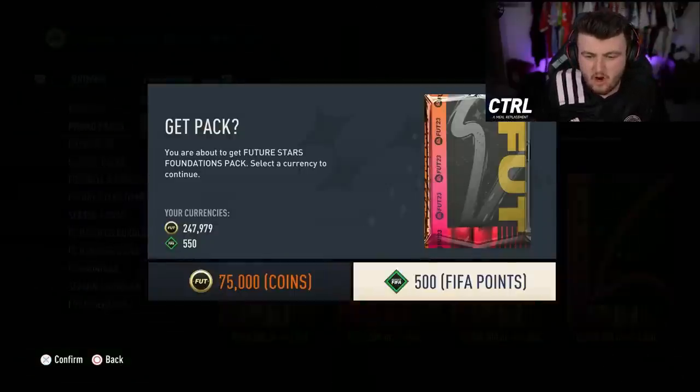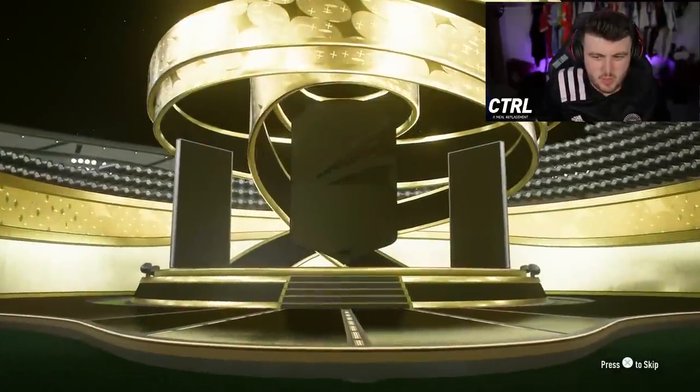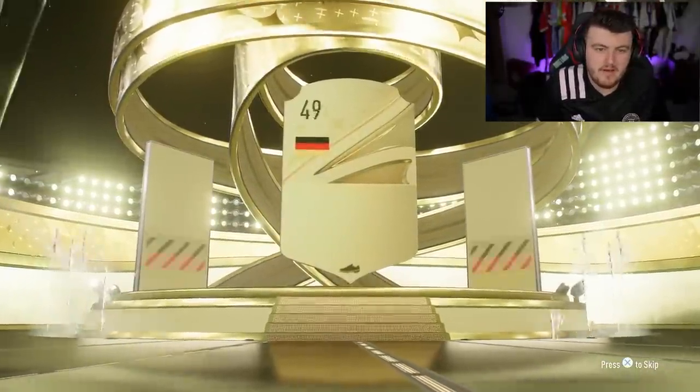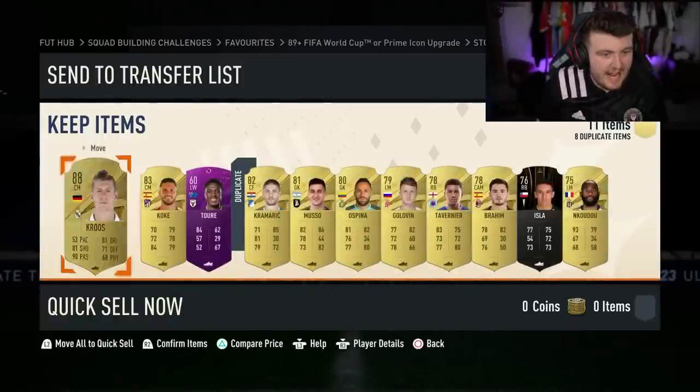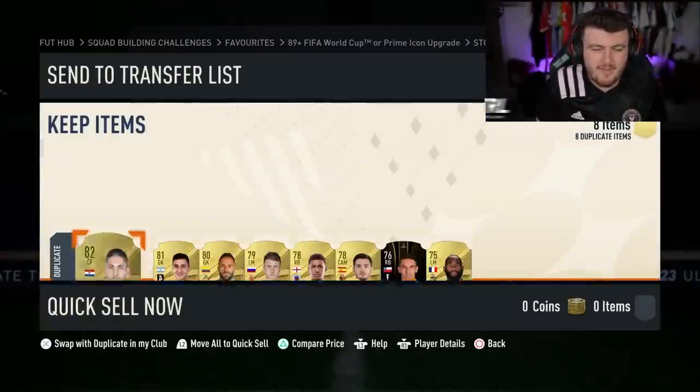Future Stars foundation pack on my other account. Here we go. Will we get Future Stars? We won't. We do get a walkout though, can't complain. Good fodder, good fodder. Torre in there as well. Coco. We'll take it. 500 points.